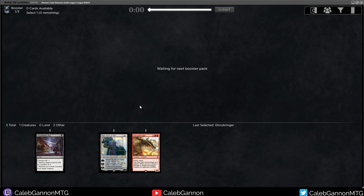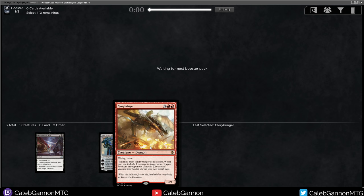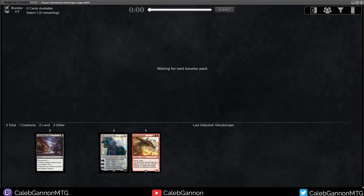Is Goldspan Dragon in Historic or Pioneer? I hope it is because that would be the dream — I play these cards in Vintage Cube. Glorybringer is still very good in Vintage Cube. Goldspan Dragon I end up playing in the sideboard a lot because it's just not necessarily up to the power level, but in Pioneer where creatures matter and things like that, I imagine they're just much, much better. So I'm excited to hopefully do some dragon things.